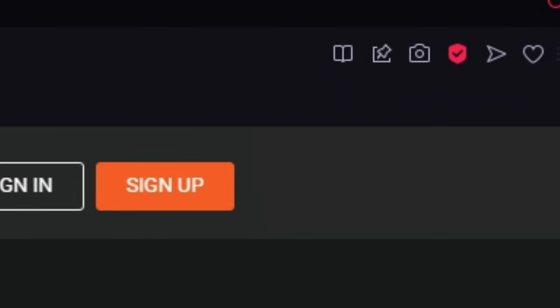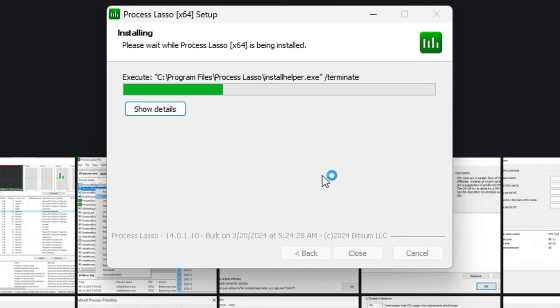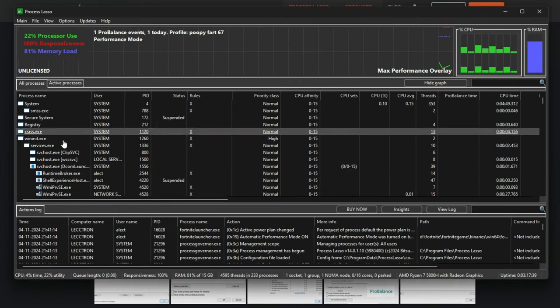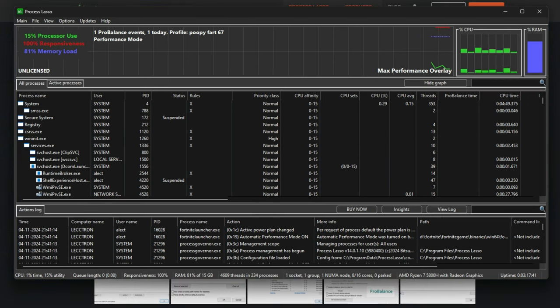Go to bitsum.com and it brings you to the download page. I already have the setup installed — you double click it, press yes, ok, I agree, next, install, and boom. Before we continue, I just need to say you shouldn't be installing random software that YouTubers tell you to, so make sure you actually understand what the software does before you install it on your PC.